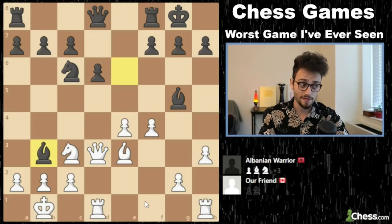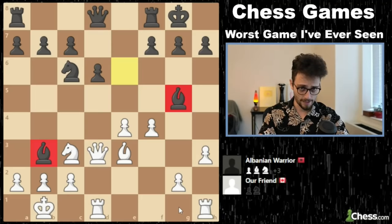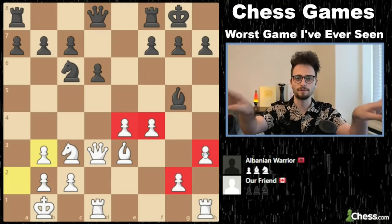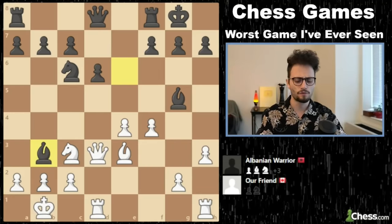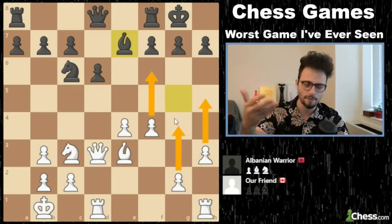Queen D3. Bishop takes B3. And now you have a choice of which bishop to take. You should take this bishop — if you play A takes B2, your pawns stay apart. It's actually good that the pawns each get their individual file. For example, if you take on B3 and the bishop moves, the pawns kind of march together. In the game, white plays pawn takes G5, which is really bad — if black just retreats the bishop, your pawns are sort of stuck in a row.